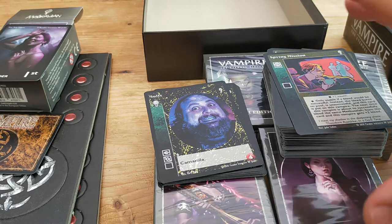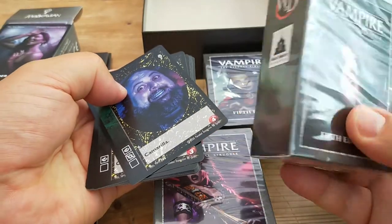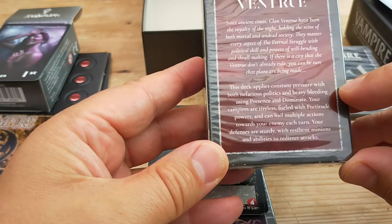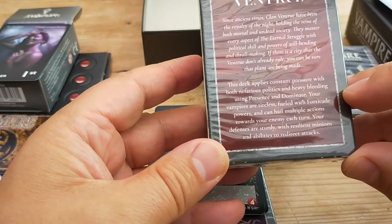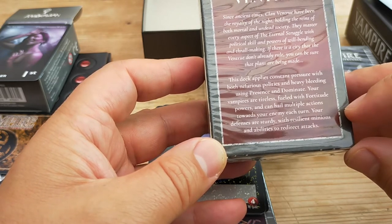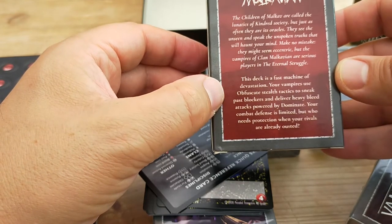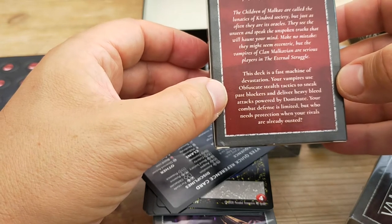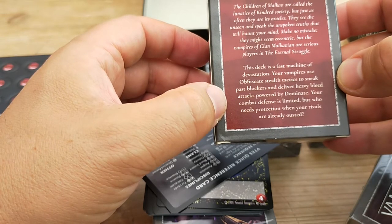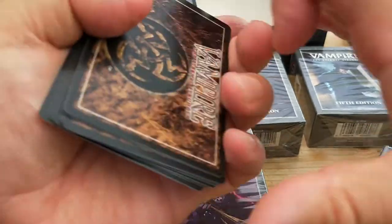That's a very crude approximation, whereas the other decks are slightly different. The Ventrue — that's probably going to be high on politics. So this deck applies constant pressure with both nefarious politics and heavy bleeding using presence and dominate. Your vampires are tireless, fueled with fortitude, and can do multiple actions towards your enemy. Your defences are sturdy with resilient minions. Whereas the Malkavians — this deck is a fast machine of devastation. Your vampires use Obfuscate, which is a form of stealth, to sneak past blockers and deliver heavy bleed attacks powered by domination. Your combat defence is limited, but who needs protection when your rivals are already ousted? So this is an all-out red sort of burn deck.